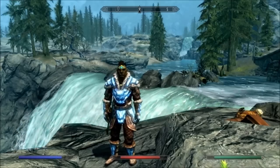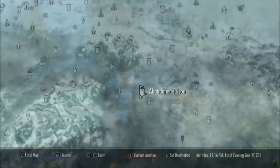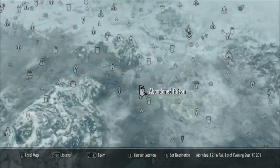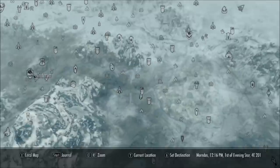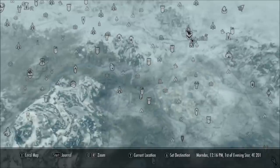Welcome back, my name is ESO and today we are going to explore the story behind a dungeon. So this is where we are on the map — The Abandoned Prison. It's just down this river here, which is quite close to Whiterun and near Windtown as well. Let's take a look at this place.